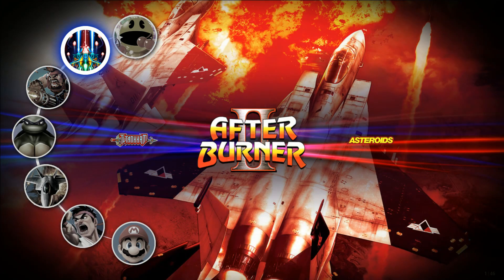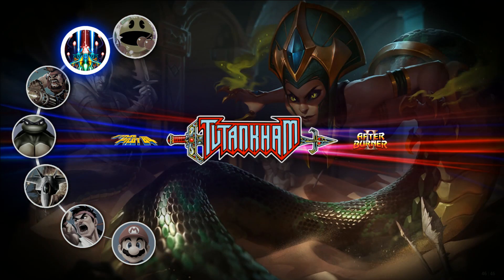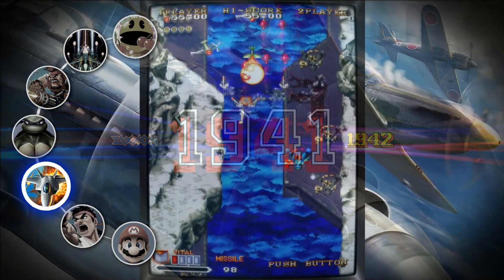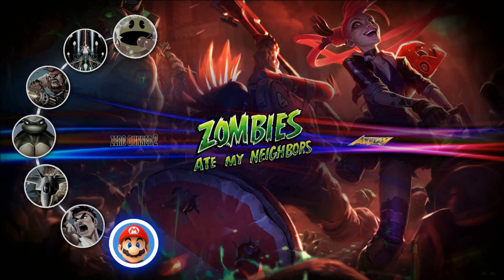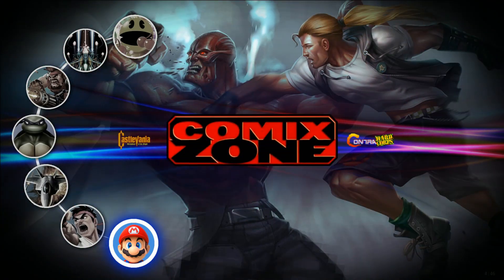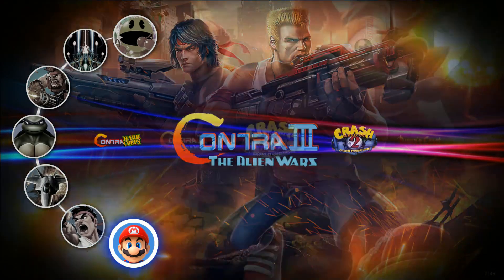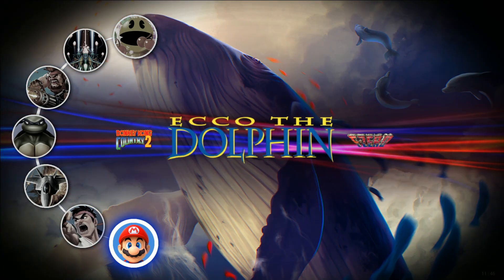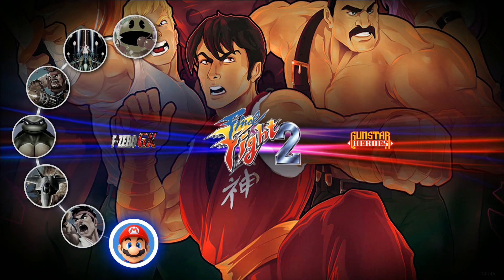So a third CoinOps Next 2 Plus build — well, technically the second CoinOps 2 Plus build I'm reviewing, because the last one I reviewed was the unofficial version. This is the official version. The biggest difference is there are now seven round menu items on the left-hand side, because this one includes consoles.